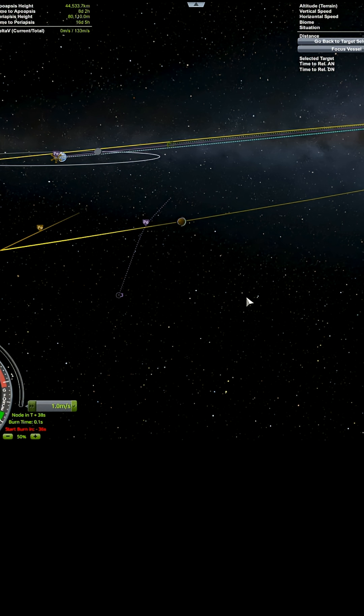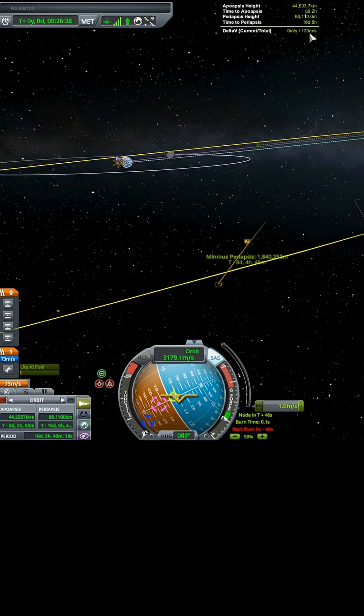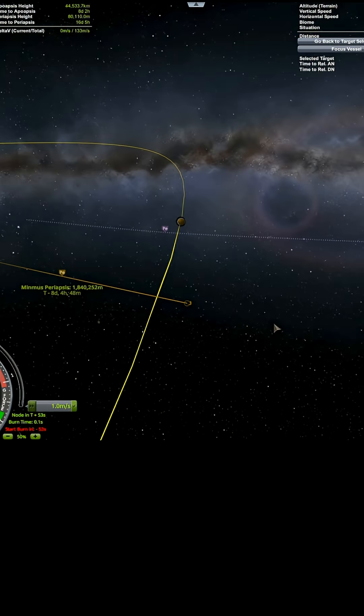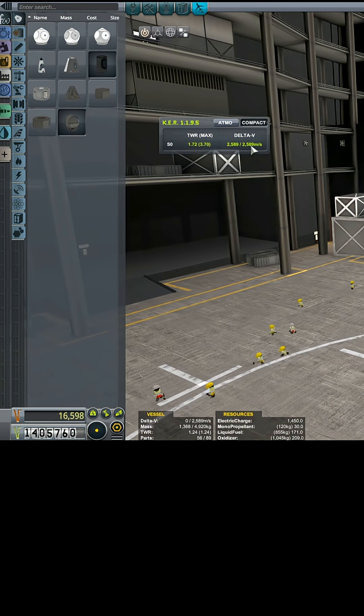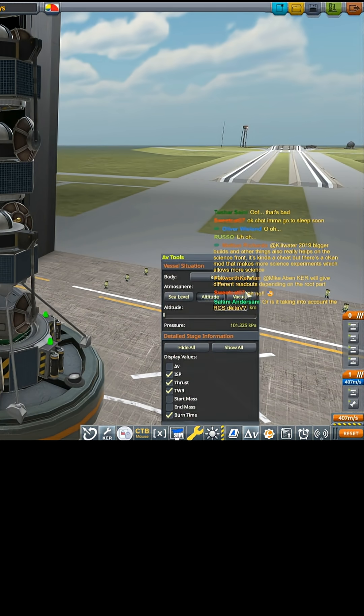I think Kerbal Engineer is wrong. Stinkers. Kerbal Engineer is now only saying 133. Stock is saying 73. They've gotten much closer. Oh, frick. I think the numbers from Kerbal Engineer are wrong. That number there is wrong. This number here then may be the correct one.